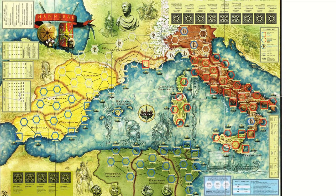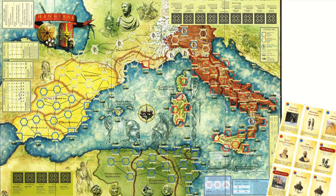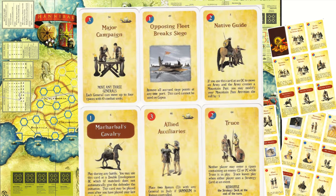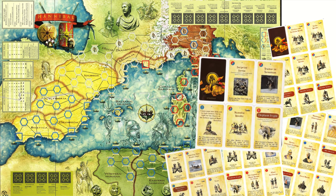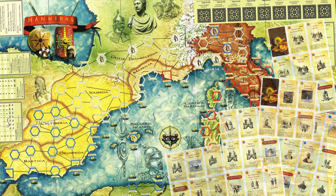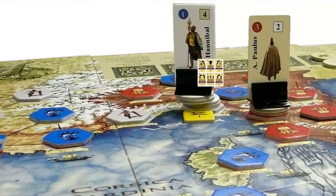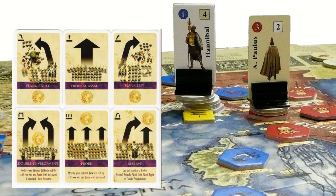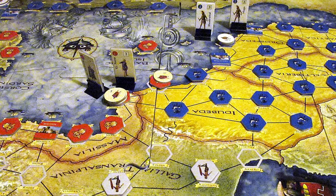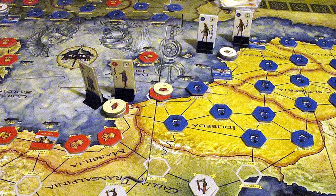The game utilizes the immensely popular card system initially introduced in the Avalon Hill game We the People. Strategic cards are used for various purposes such as maneuvering generals, recruiting new troops, reinforcing existing armies, gaining political control over provinces, and introducing historically significant events. When armies confront each other on the battlefield, a separate set of battle cards is used to determine victory. Both players strive for supremacy in both military and political dominance.